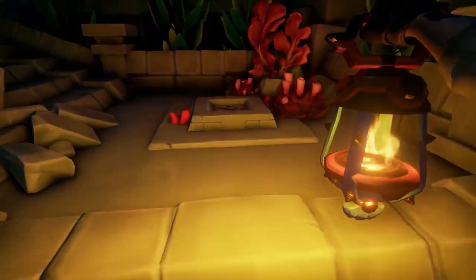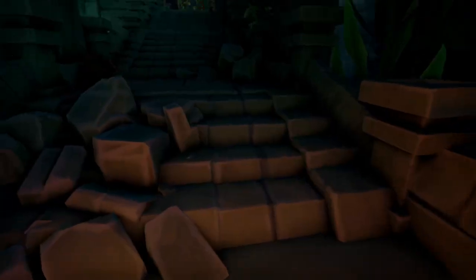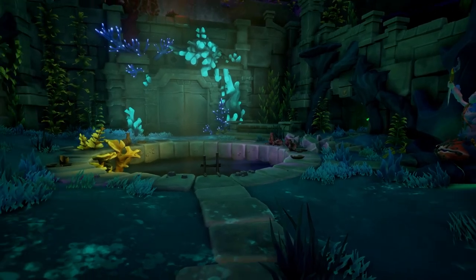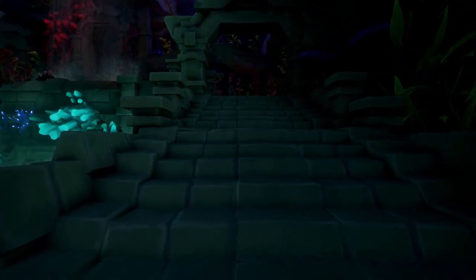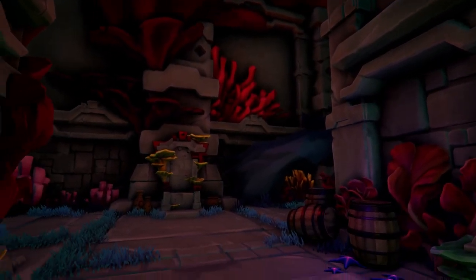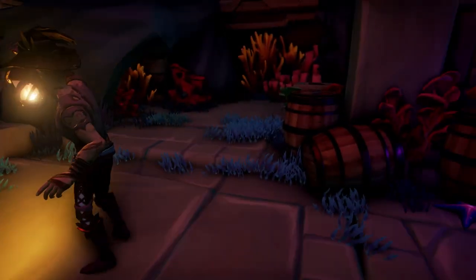The next journal we're going to get is journal number four or five. You're going to access this area by stepping on these platforms, making sure they are all stepped on. They are time-locked, so they will reset if you don't do it fast enough, but it's pretty easy — just run around and step on all of them and it's going to open the next door. Once you walk into this newly opened room — the throne room — you're going to find the journal on top of a barrel.